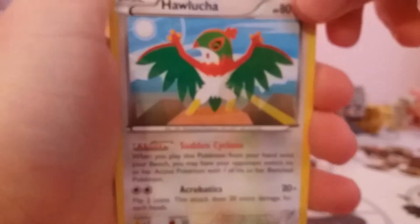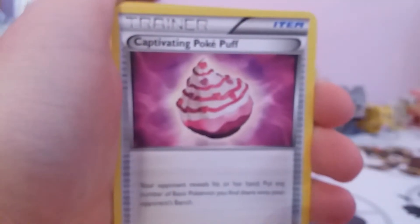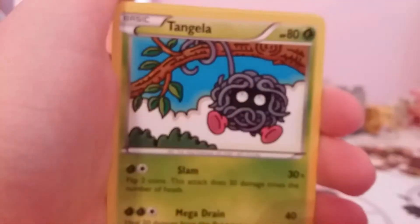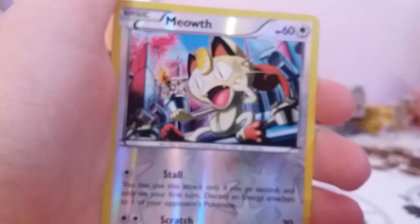The first pack will be a Shiny Mega Gardevoir pack. So we start off with a Harlucha, Skiploom, Captivating Pokepuff, Poignard, Joltik, Clink, Tangela, Crogunk. Reverse Hollow Meowth and Regular Rare Volcrona.